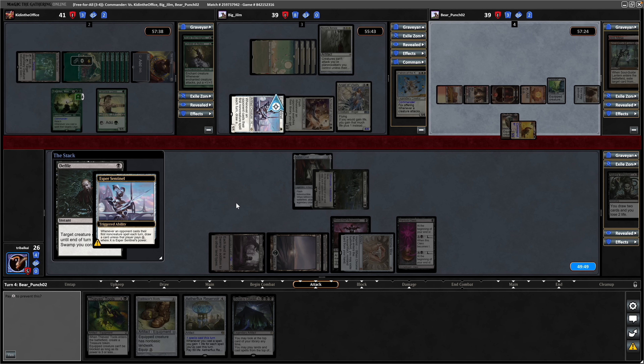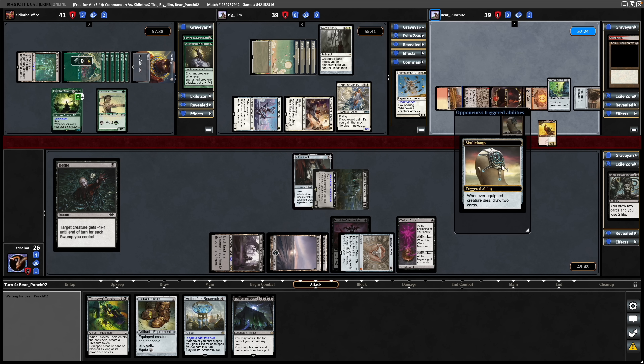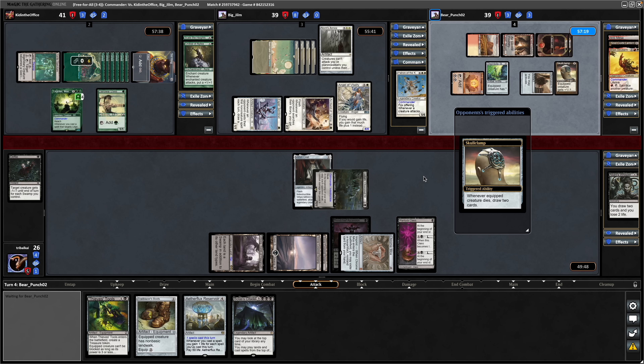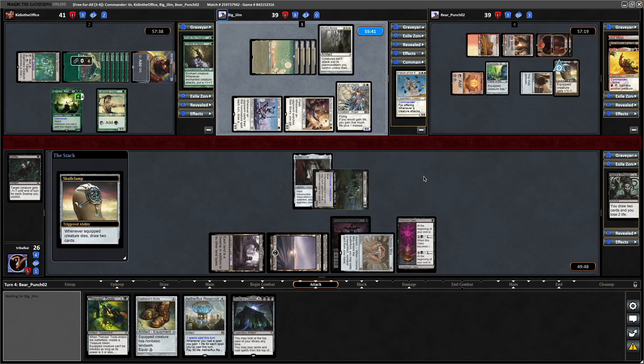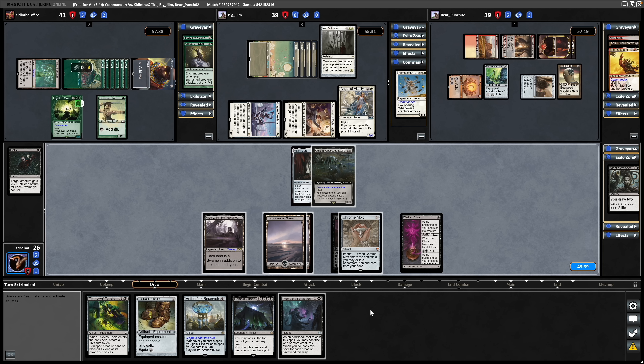Paying into the Esper Sentinel. The Brion will draw a couple of cards here but obviously will have to recast his commander. So maybe that will make our opponents think twice before they swing in at us. Plumb the Forbidden - we can do it at instant speed as well, but I think we just have to go to level two on the Warlock Class here because we're missing lands.